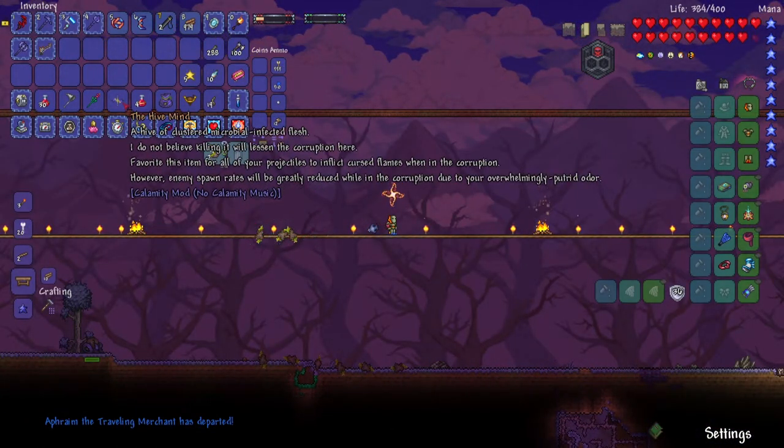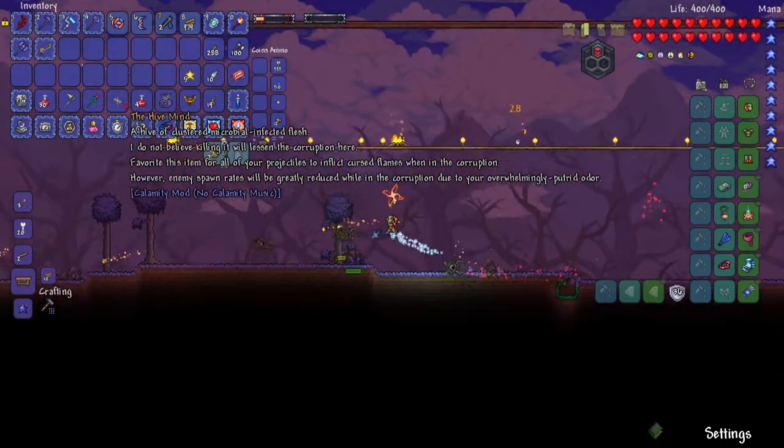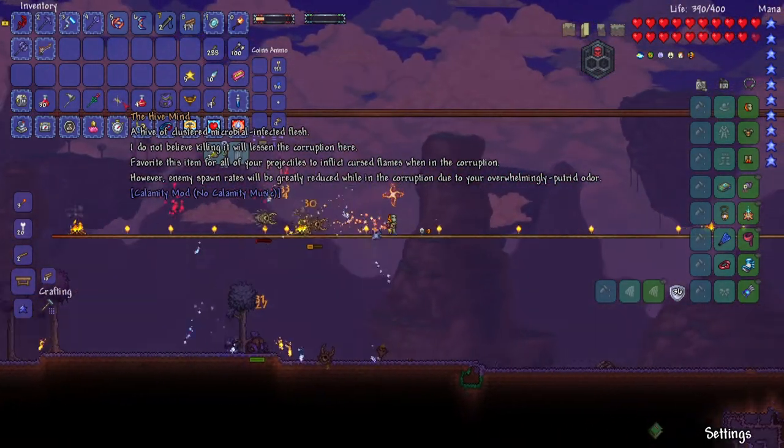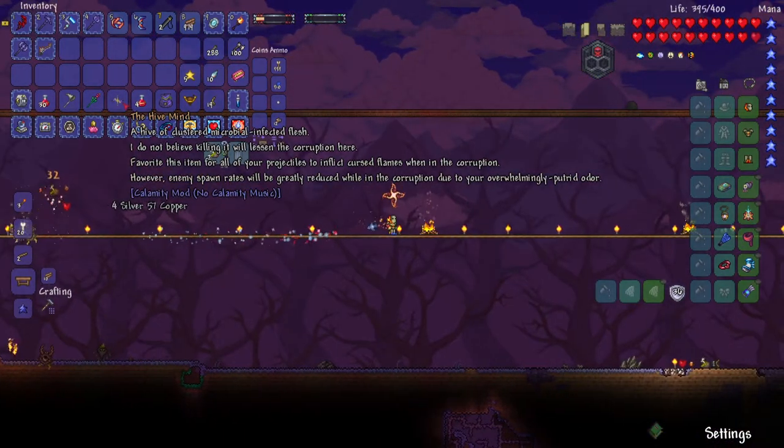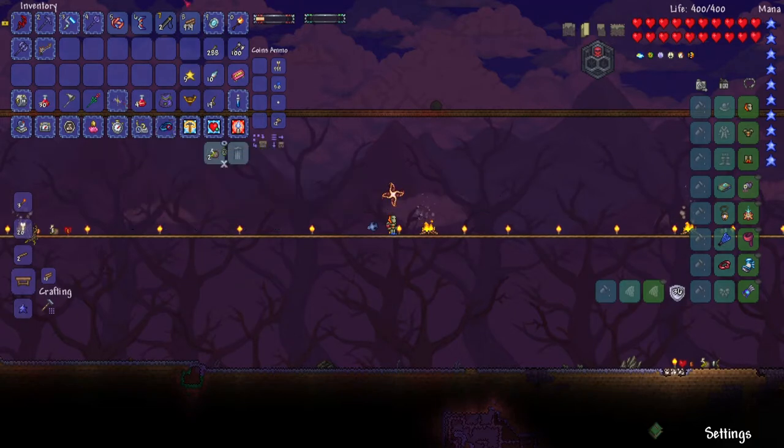I got the Hive Mind's lore: 'A hive of clustered microbial infected flesh. Favorite this item for all of your projectiles to inflict cursed flames when at the corruption. However, enemy spawn rates will be greatly reduced while in the corruption, due to your overwhelmingly pre-tread odor.' That's actually two positives, because it usually has a positive effect and a negative effect. This is two positives, which is great. I'm definitely gonna use that — let's actually just favorite this right now so we don't get attacked as much.